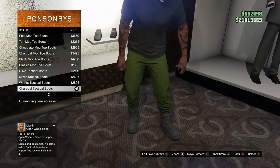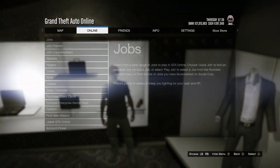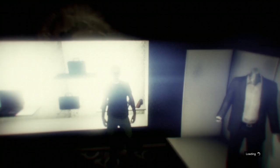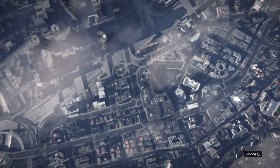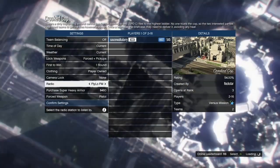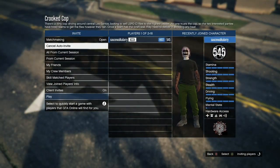Once you've got that, back out, hit your pause button, go to Online, go to Jobs, Play Jobs, Rockstar Created, go to Versus, and start up Crit Cops. When you get inside the settings for Crit Cops, you have to put the clothing on Player Owned or the glitch will not work. From there, you can either invite a friend or just wait for a random to join.